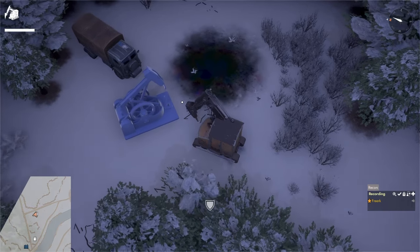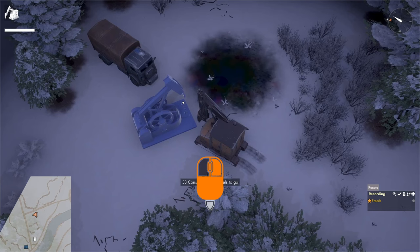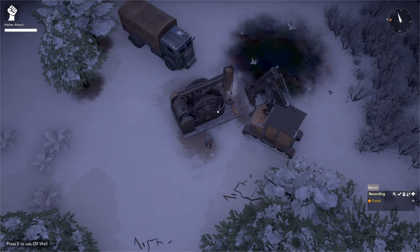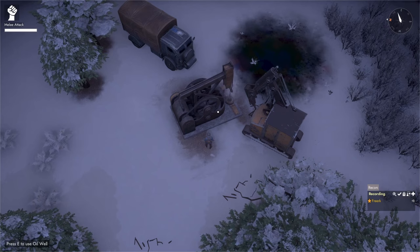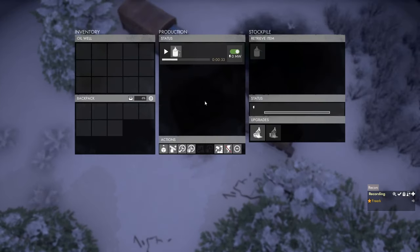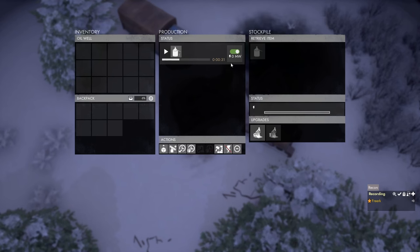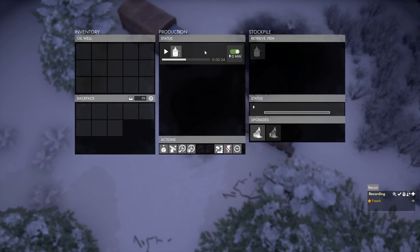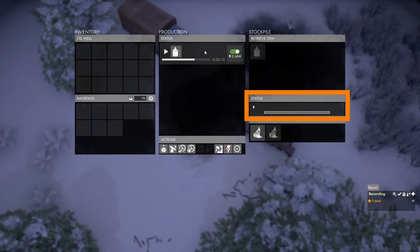When we are happy with the orientation, we left click to put down the blueprint, drive up to it with our CV, and start hammering in the construction materials. Now that the oil well is ready, we can see it immediately starts working. Pressing E to open the menu shows the production panel: it takes 50 seconds and no power to produce one can of oil. On the right side we can see the stockpile currently has one can of crude oil, and we can see it is not powered.